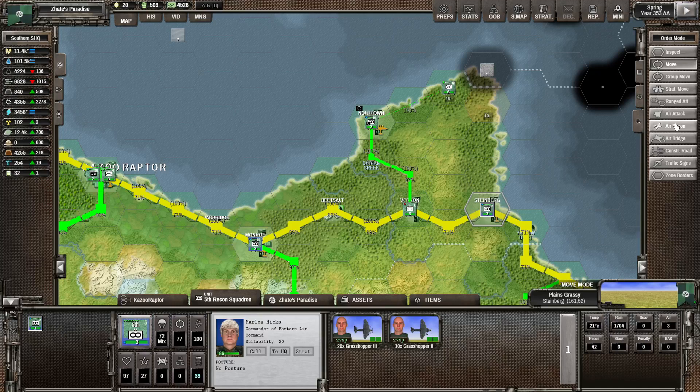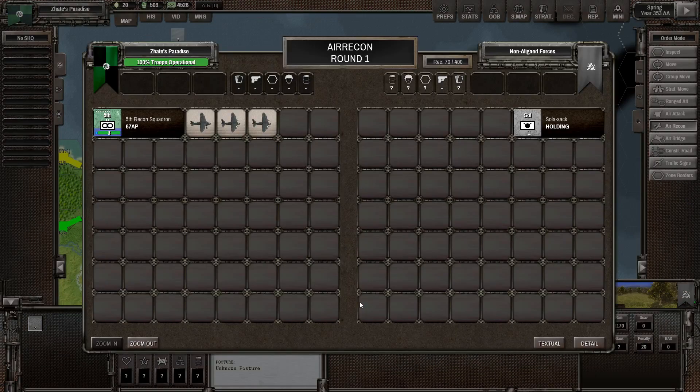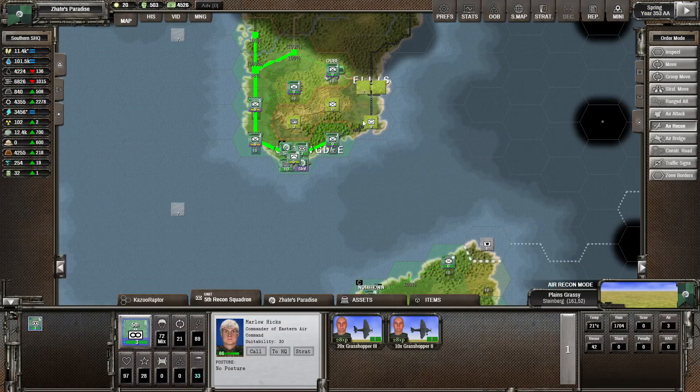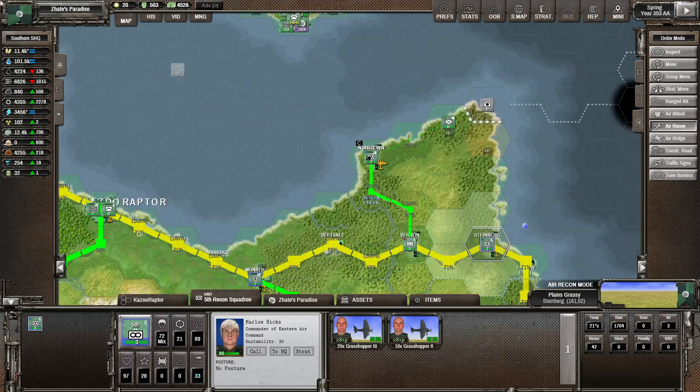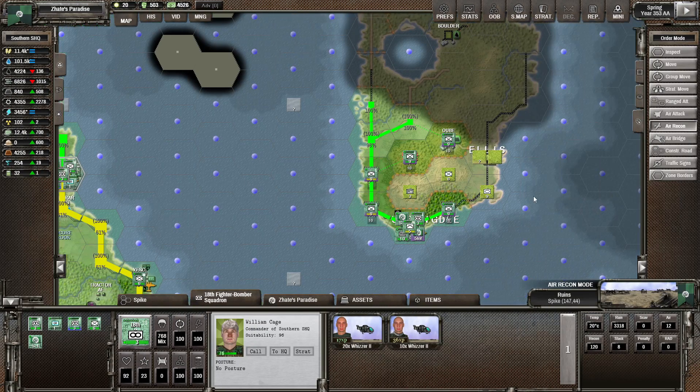Let's go ahead and do a quick air recon on this. We've got some wizards back in the capital so we'll use those to do maybe some strikes. We don't have range anymore with that one, but we can do some strikes from here with the Ravensmother fighters - the wizards are the ones we want to use for attacks here.